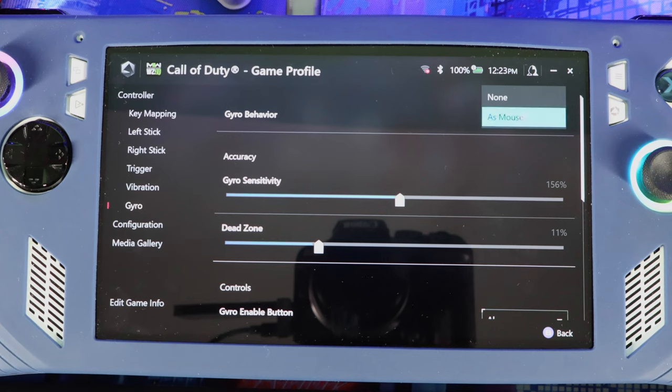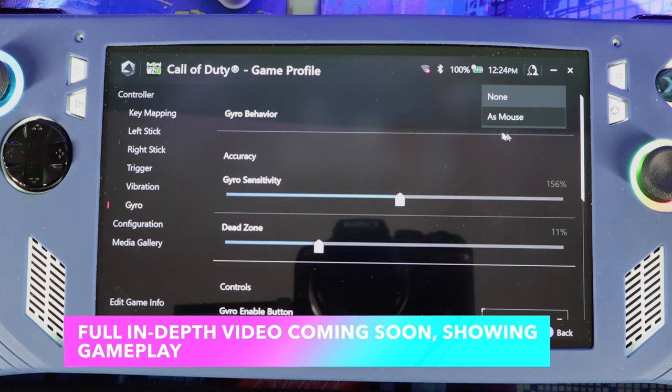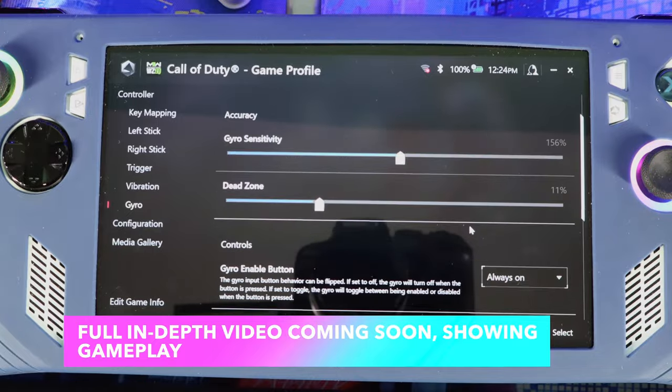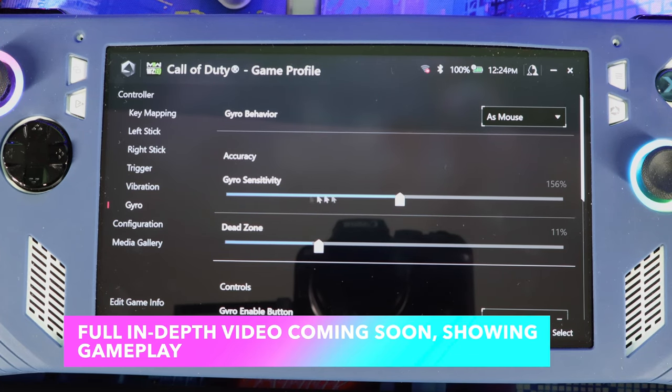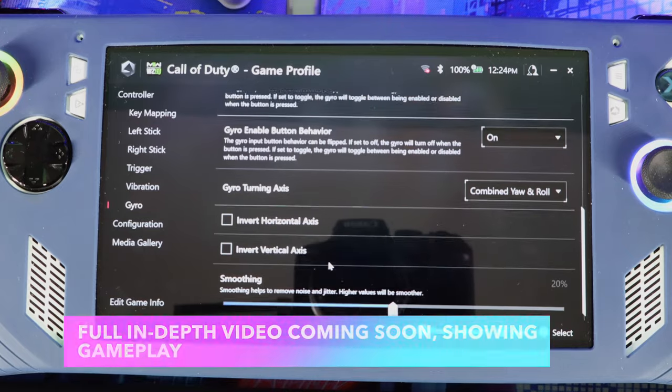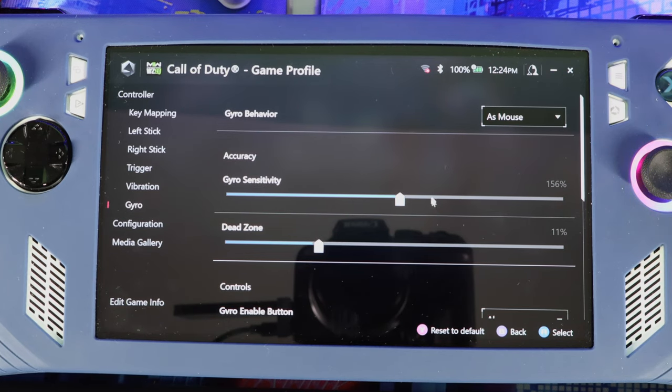There's a mouse mode option, and for some games there's also an analog stick option — some people say the analog stick option is better. But for Warzone or Modern Warfare, the only option I'm seeing is mouse mode, so that's what you have to use for that one. Just play with it — it's not that hard. Put the gyro sensitivity up, the dead zone up a little, and the smoothing up, then go inside the game and see what's going on.